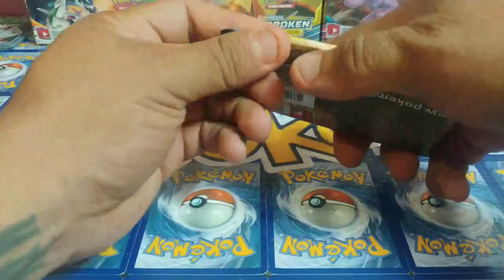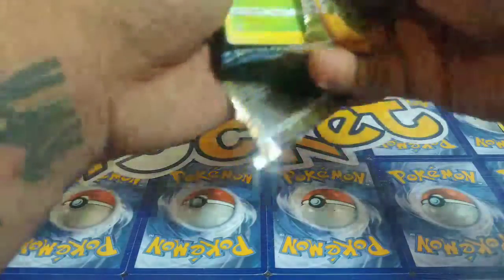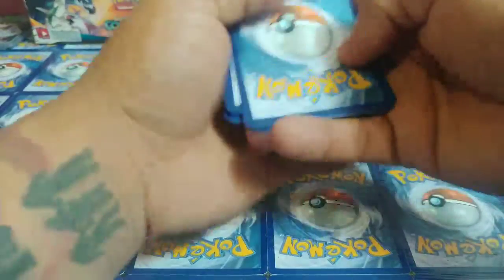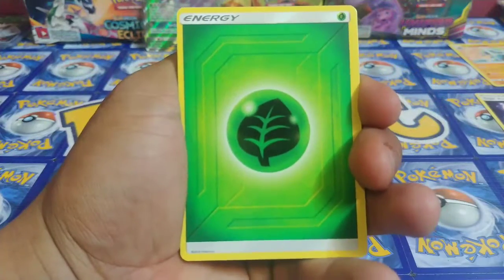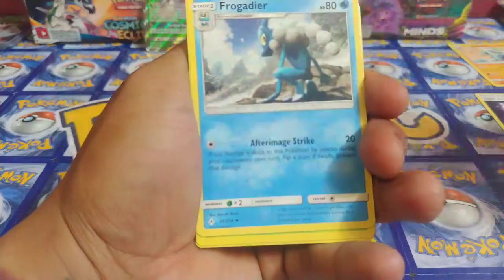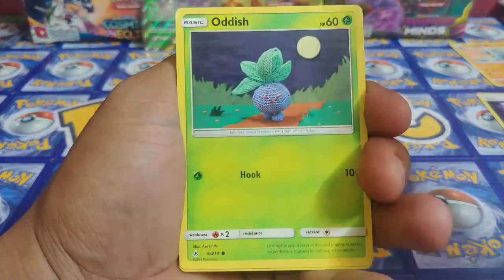This is a good one guys, I can feel it. You can feel it, you're clicking that like button because Reshiram & Charizard is coming out right now. Make sure you give this video a big old thumbs up, because there have been cases where people who give thumbs up to videos get superpowers — and if you're lucky enough, probably about as lucky as me getting a hyper rare Reshiram & Charizard...